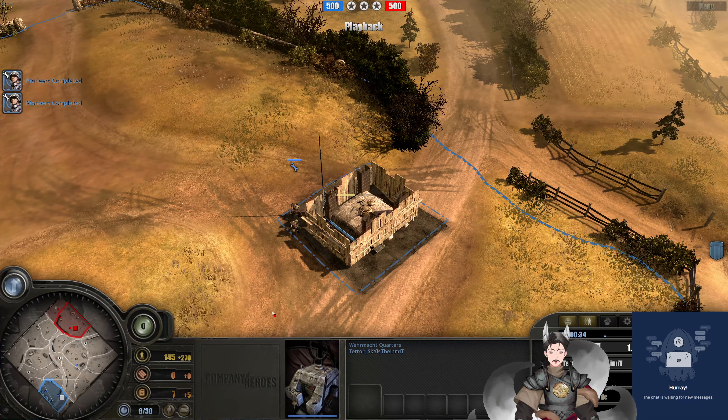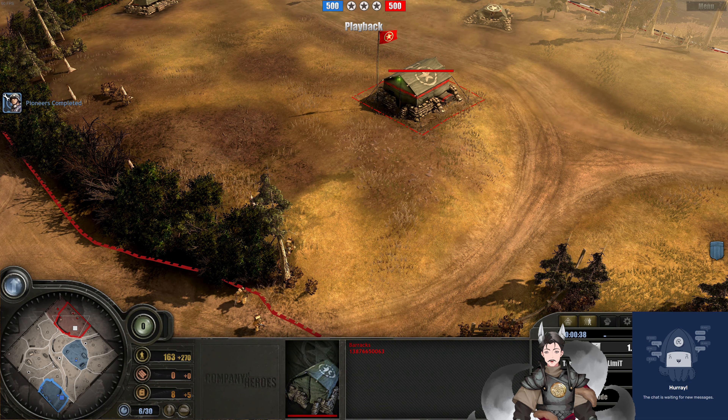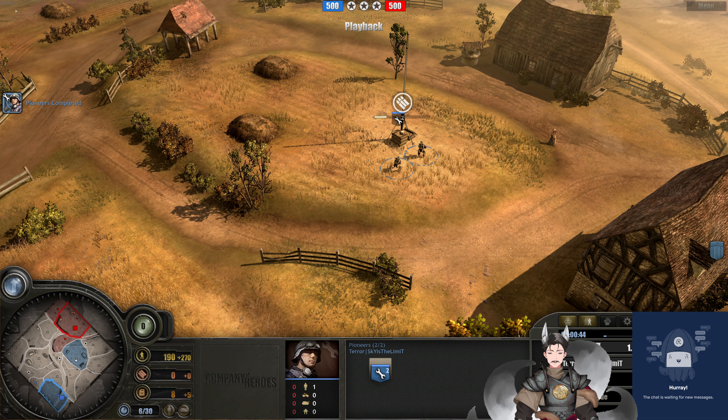We have a Wehrmacht squad being deployed on the field. We've got the rifle barracks being deployed as well. And on a side note, on this map, I do not know why, but with my newer graphics card it tends to cause a lot of lag spikes.